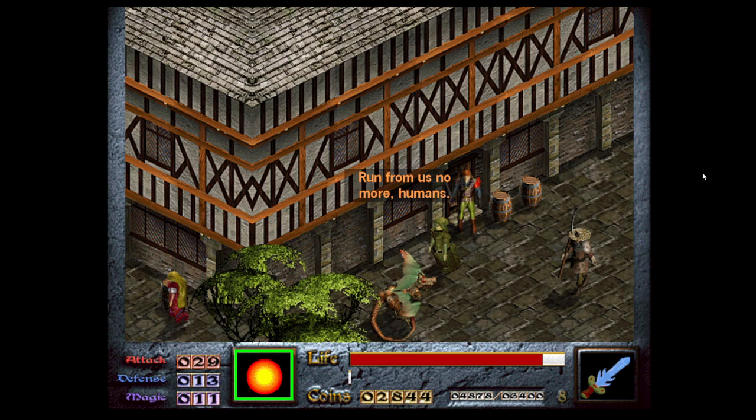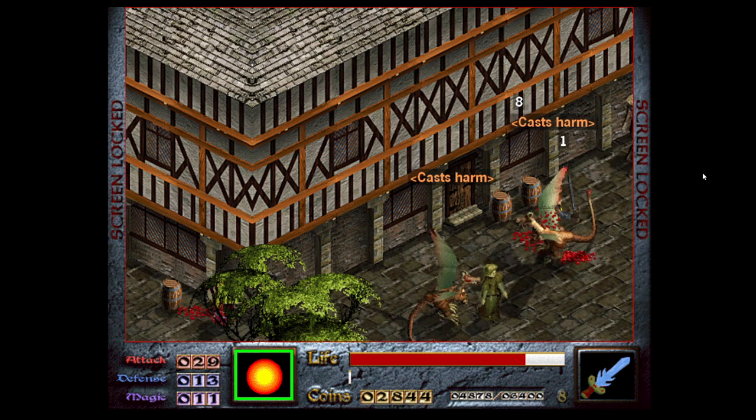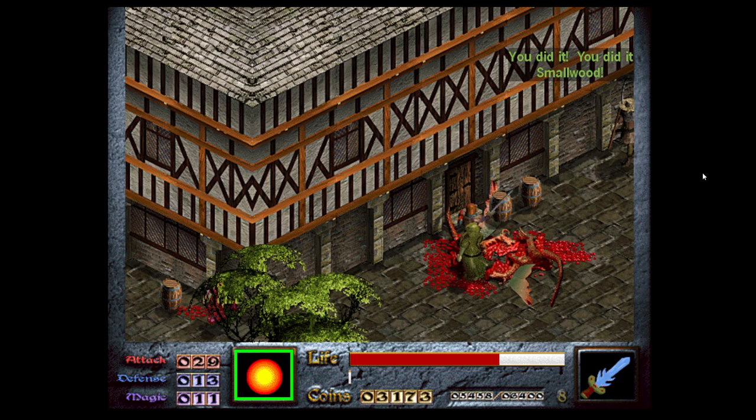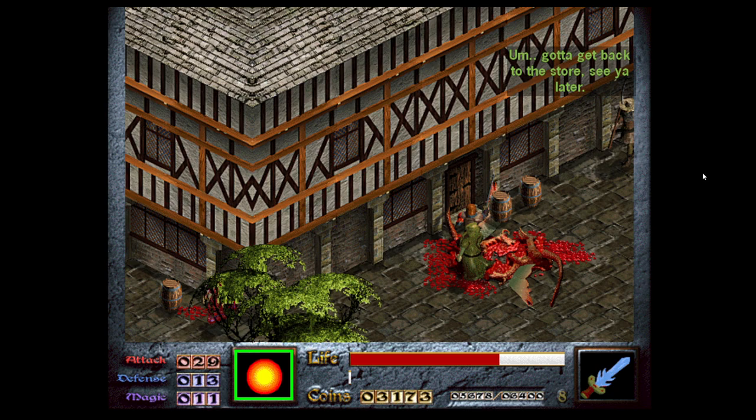The dragon scene plays: 'Run from us no more, humans — let's finish this!' — 'We will fight!' — 'Protect the women, Smallwood!' Run out and kill the dragon quickly — you're getting attacked with magic, don't kill those people. 'You did it, Dink — you saved me, you're a hero!' Say whatever you want in response. 'Those two dragons have been on a rampage for a month — it all started when we built this town on their nest.' So basically I just killed two innocent dragons for protecting their own. And that's all there is to this quest.